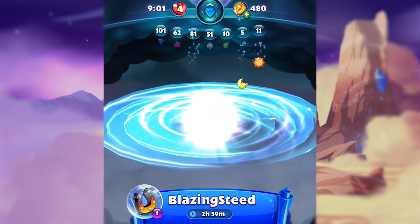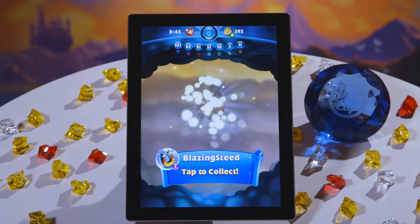So you start by unlocking a formula, and then when you have the formula you can use your Sky Gems to create the power that's available for that formula.